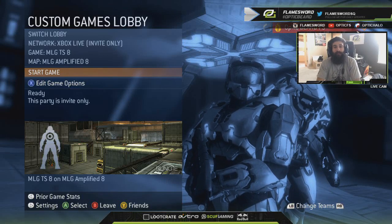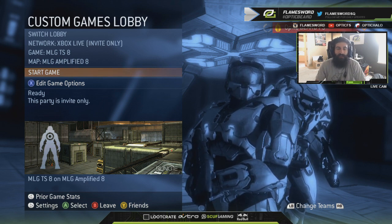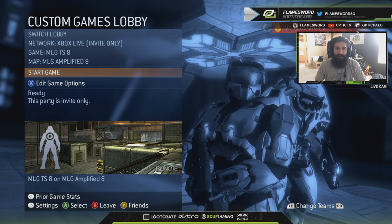What's going on YouTube? This is the OutTheBear Flamster, and today for our competitive call-out maps on Halo 3, we're going on Amplified. Amplified is just like Onslaught — it is on Foundry, a canvas that allowed people to make their own maps, because Halo 3 did introduce Forge for the very first time in the Halo game.